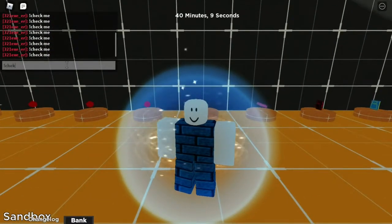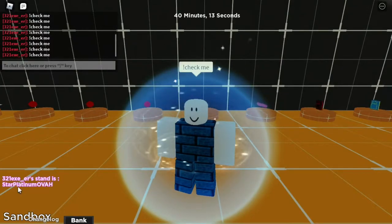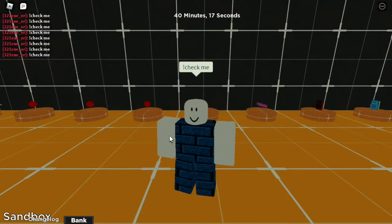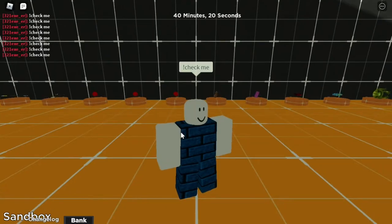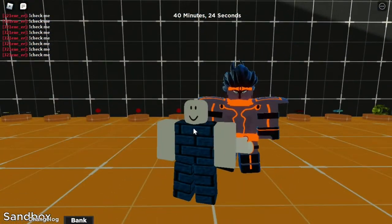Let's go ahead and check — as you can see here I have Star Platinum Ova H, which means I have Ova Heaven. Let's go ahead and show you guys what it looks like. Click Q to equip it, and as you can see this looks pretty cool, not gonna lie.